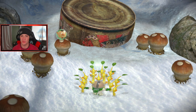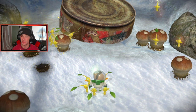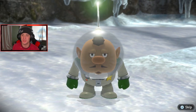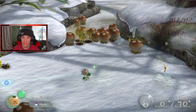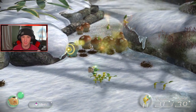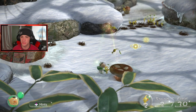Do I want gyro controls on? That's something I gotta decide. We can actually throw Pikmin — yes sir, look at this, tossing my boys! I think I want gyro controls on. We can toss Pikmin and form an army of over a hundred of them and start whipping on people. How do I whistle? It's B — so B will actually call all these guys back to me into my army. Pretty cool.